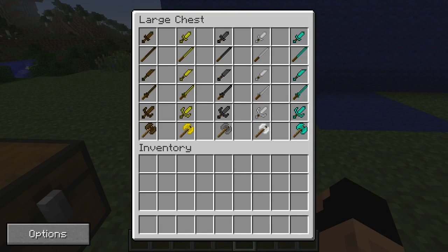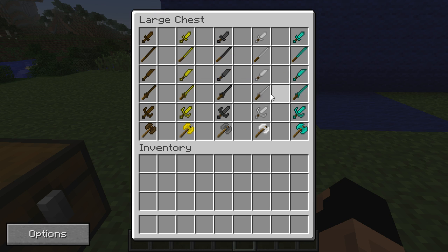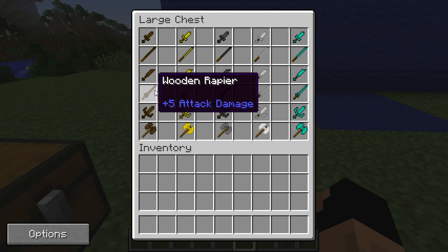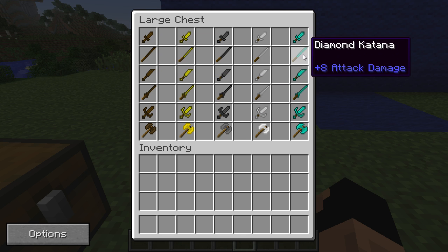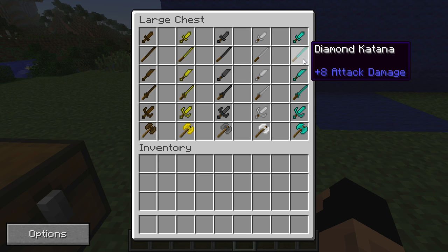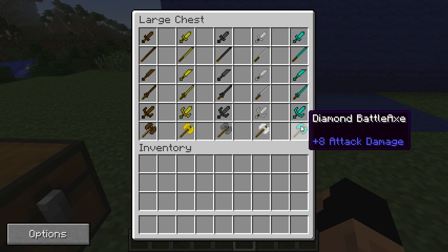I laid out a chest to show everything this mod adds. The difference between the rapier and the katana is nothing — they don't have different damage values as you can see. They are simply different looks. So whichever one you think looks better — personally I like the katana, katanas are pretty cool.